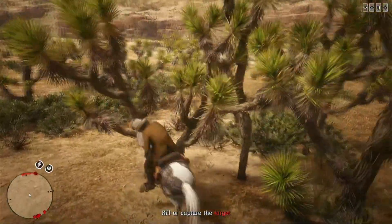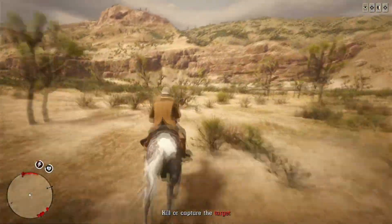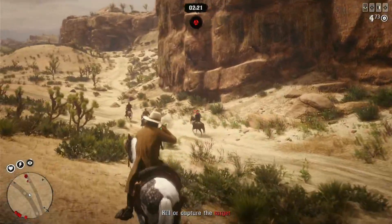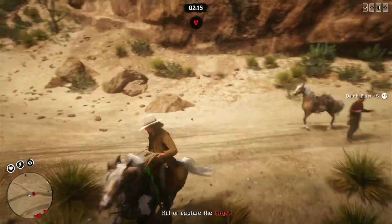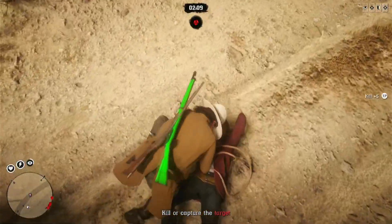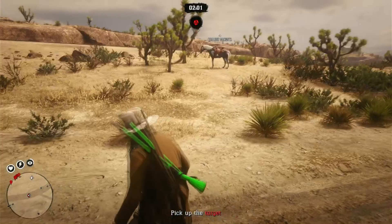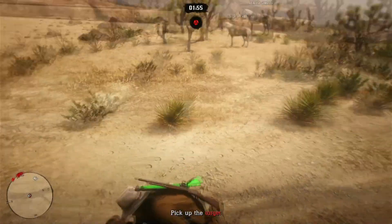Last month we had double money and XP on the stranger missions. Bounty hunter missions are pretty much just glorified stranger missions — they all have the same middle and end: you grab the person and take them back to either a prison wagon or the police station, and then they pay you and you get XP and gold. I don't believe they're giving double gold for these, just double money and XP.